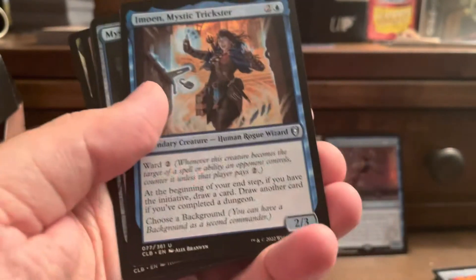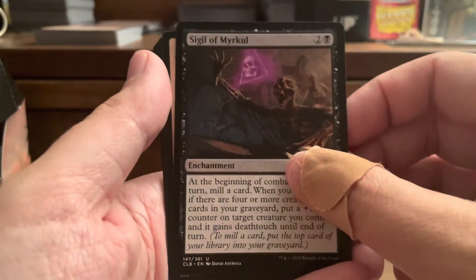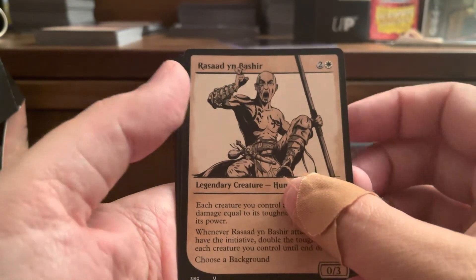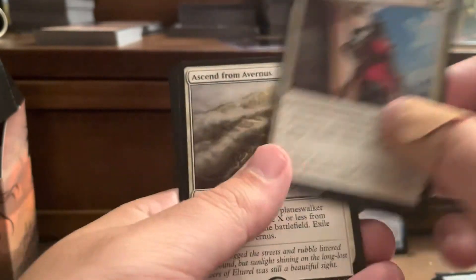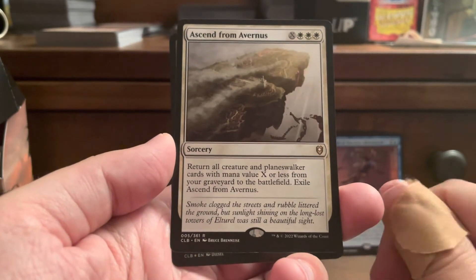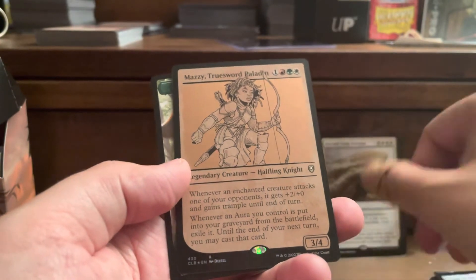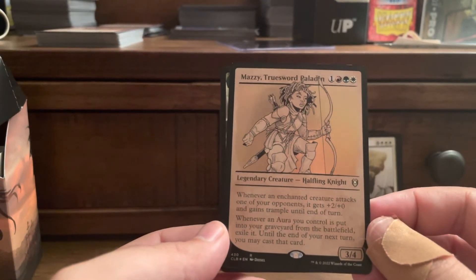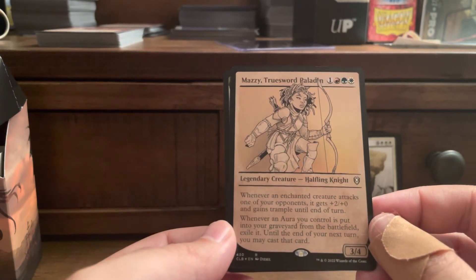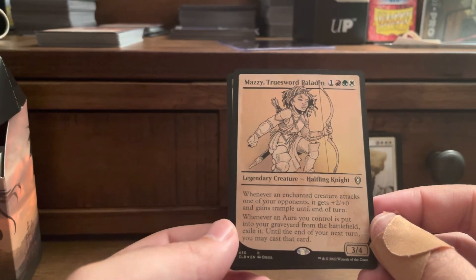Here's our commons. Uncommons: Trickster, Mystery Key, Sigil of Miracle, Rashidin Bashir. Flaming Fist is our background. Ascent from Avernus — return all creatures in plain war, then you may cast creatures with mana value X or less from your graveyard to the battlefield. Exile Ascent from Avernus. Mazzy, True Word Paladin — 3/4/4. Whenever an enchanted creature attacks one of your opponents, it gets +2/+0 and gains trample until end of turn. Whenever an aura you control is put into your graveyard from the battlefield, exile it until end of turn — until the end of your next turn, you may cast that card.